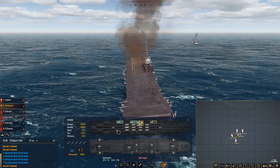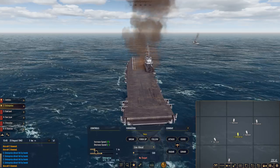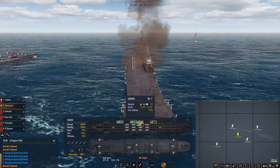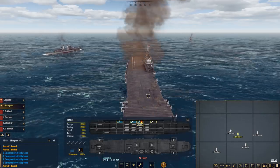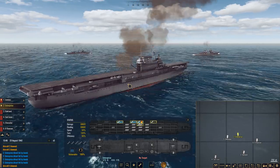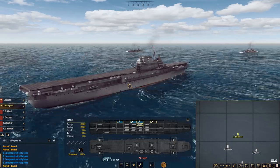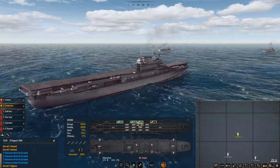We need to get this fixed ASAP. The Enterprise is in a pretty safe position, so we're going to slow her down. She has a lot of damage control parties, so they should be capable of getting rid of this stuff really quickly. It could have been worse — at least the flight deck wasn't damaged, so I can still launch and retrieve aircraft. I still have a few flights out there, but I'd be really interested to find out where those things came from.